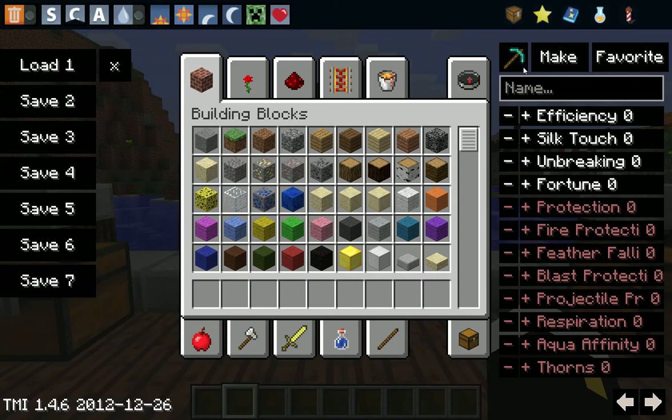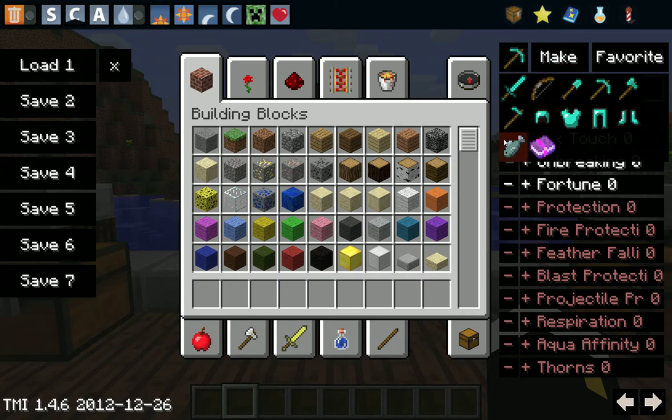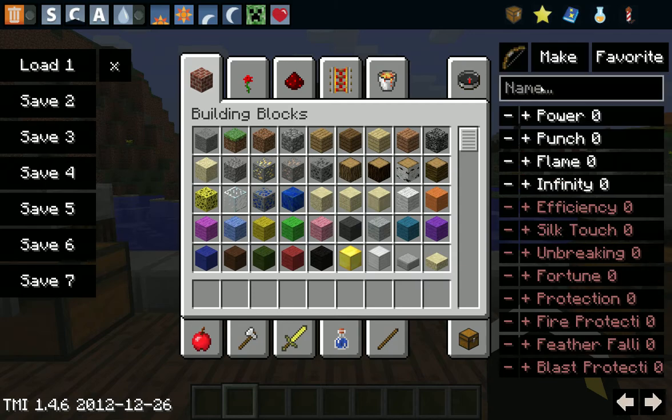Here you can make your own enchanted items. So I change it to, say, a bow. I can make it Punch 10, Flame 10, Infinity 10. It only goes up to level 10. You have all the enchantments available, but you can only apply the compatible ones for each item. Then you make it and bam — you have an awesome bow.